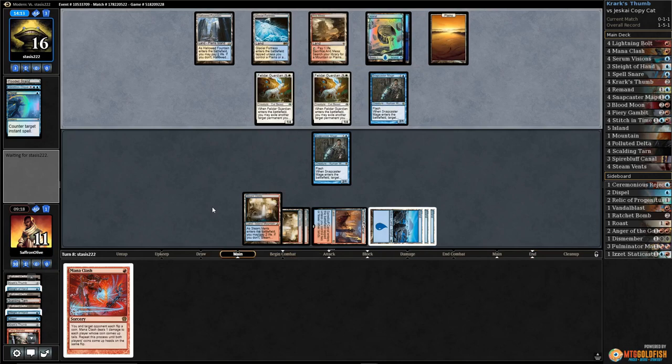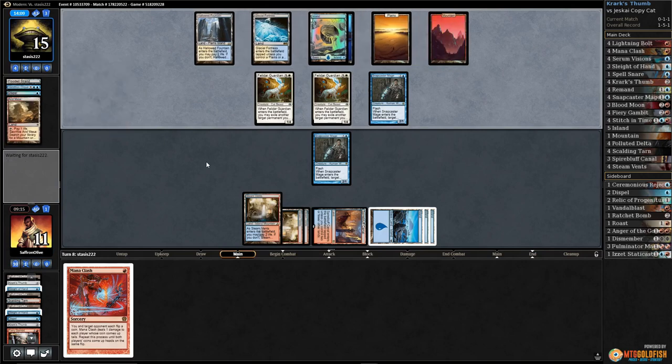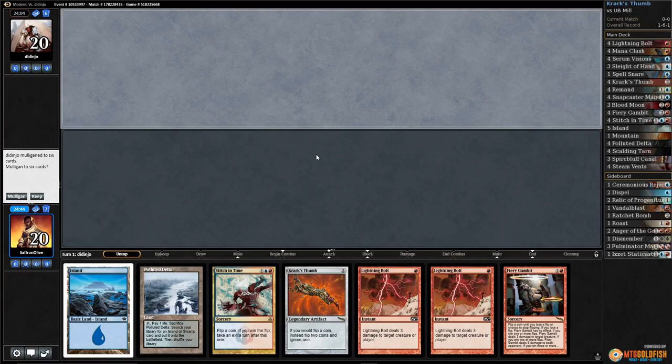We've lost more life than our opponent on every Mana Clash, every Krark's Thumb Stitch in Time. Oh my goodness — we are so unlucky. Again, sides time — doing the luck test with Krark's Thumb in Modern.